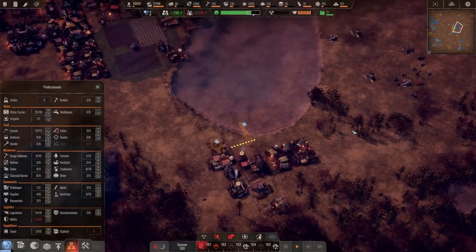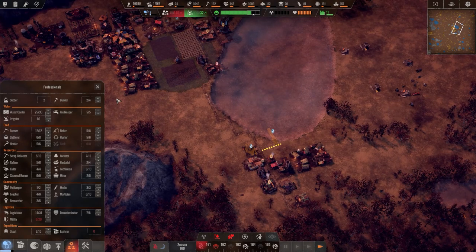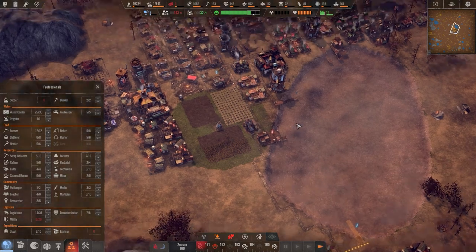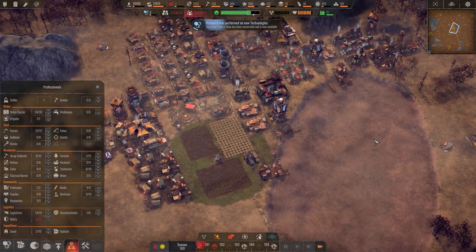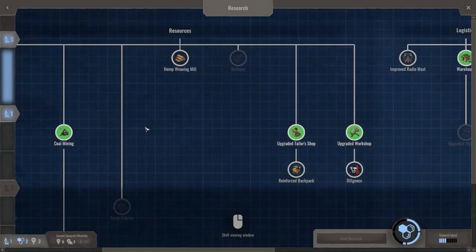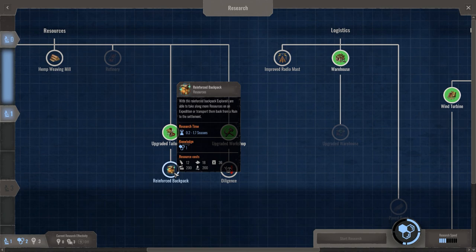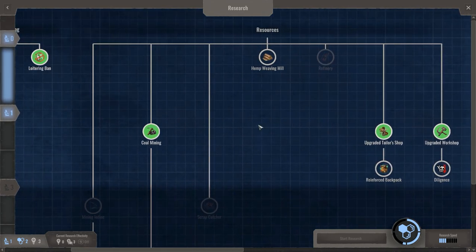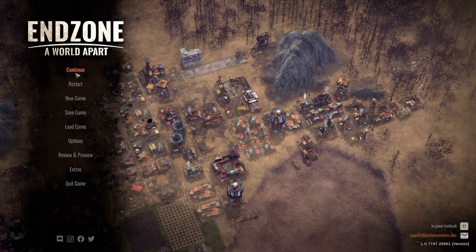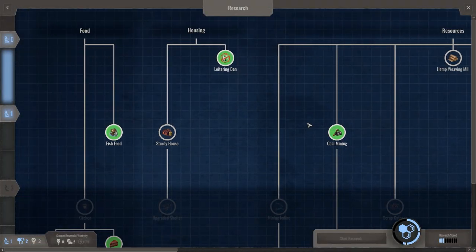I think it's counting adults only. Alright, drought time! Get water. Spend it. Chop wood. Research — learn it. Let's see — reinforce backpack. We have a few research points left. We have two — we should put it into something. Refinery costs three, so we'll wait a little bit and get that third point.